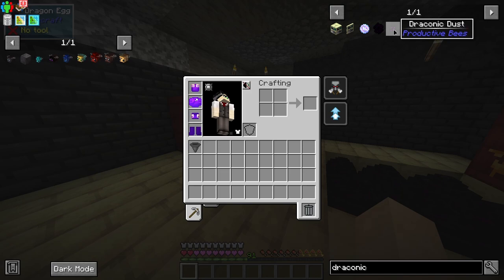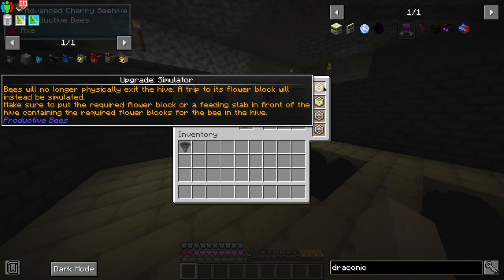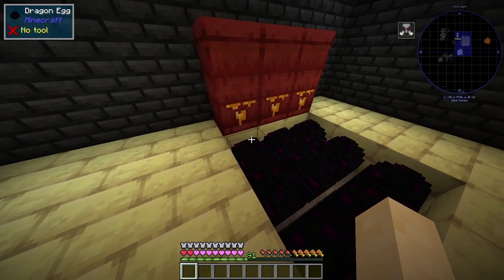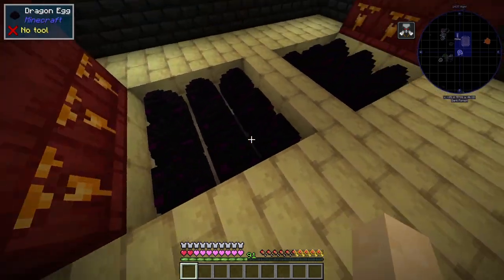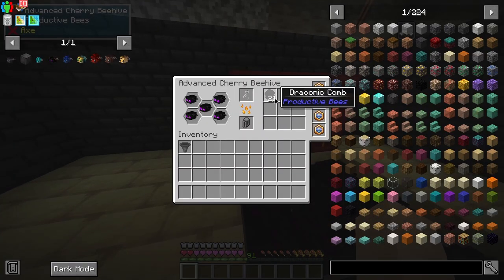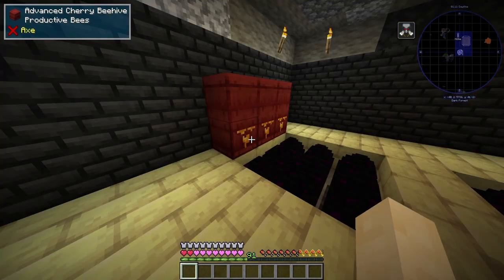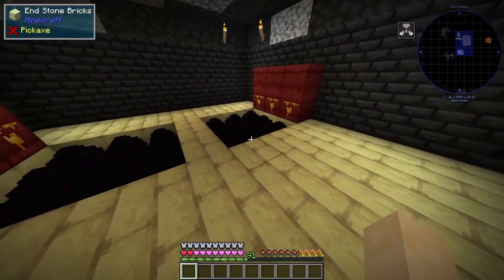Now onto why I made these guys — they produce draconic cone, which turns into draconic dust when you put it in a centrifuge, which you can then turn into chunks, which you can then turn into productivity upgrades. And this is my setup right here. If you ever follow my footsteps, make sure that when you use the simulator you have three of its flowering blocks underneath, exactly like this in a three-line arrangement. It will not produce any cones if you have any less than three.